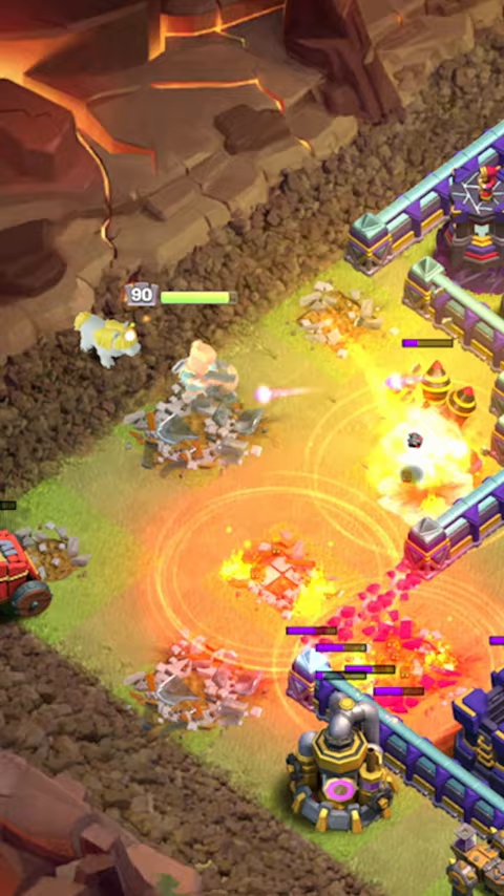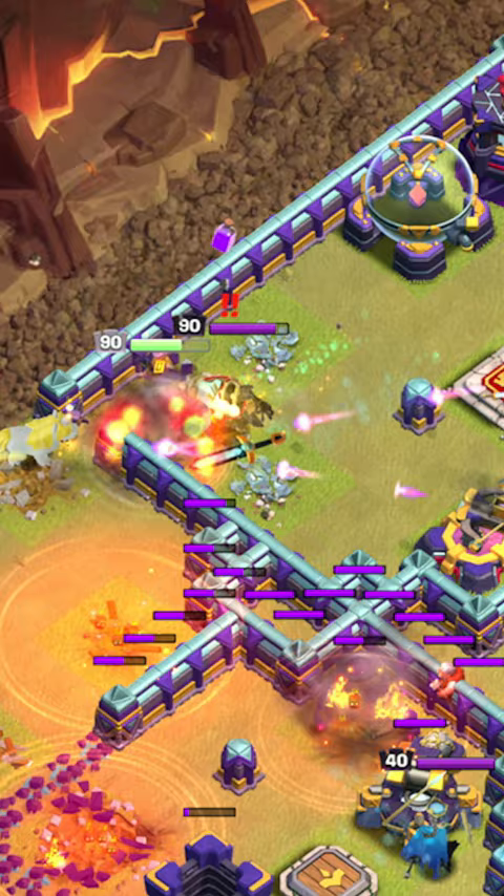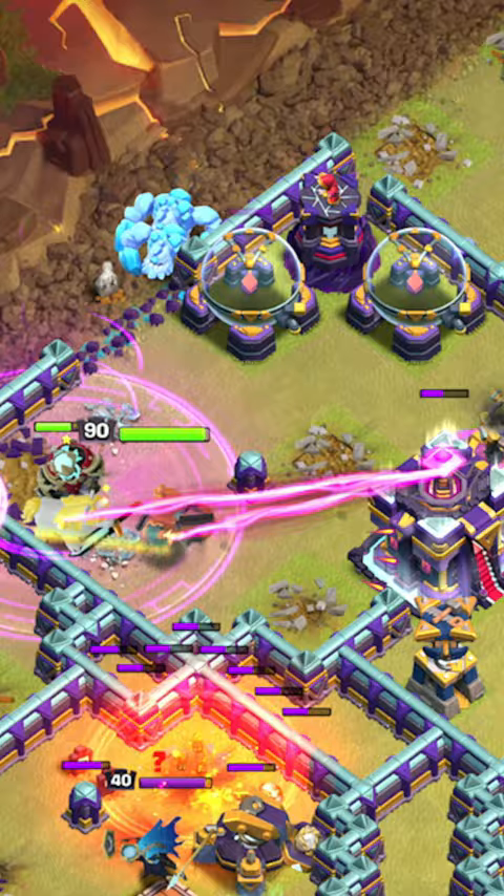Once the enemy King targets the Queen, drop the Headhunters and Rage on top of the King. Use one Wallbreaker on this line of walls and drop the Ice Golem, Boulders, and Warden.